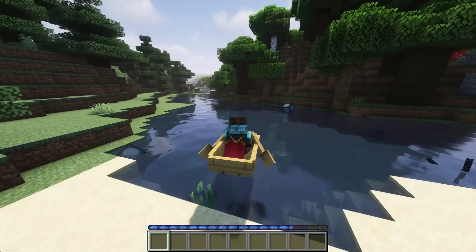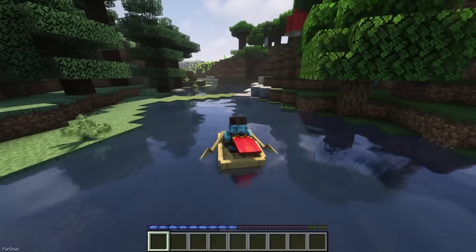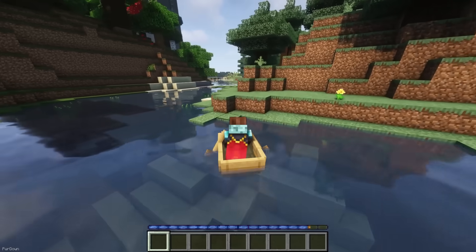With Jumpy Boats, you can do small jumps while you're riding a boat, so that you can easily take it onto land or make small crossings. It's not going to allow you to jump up to other blocks, but it should help with transporting animals at least.